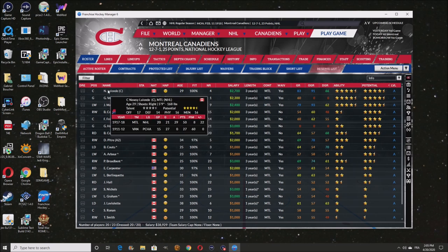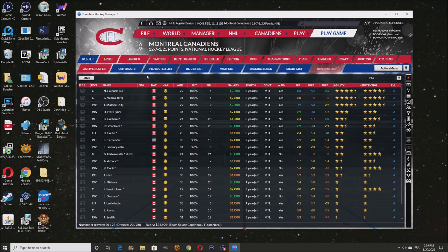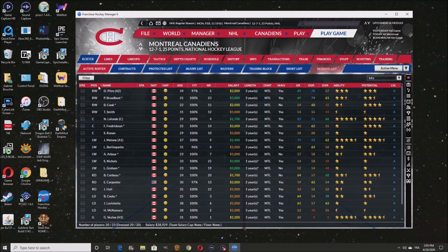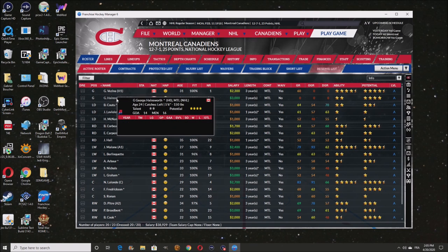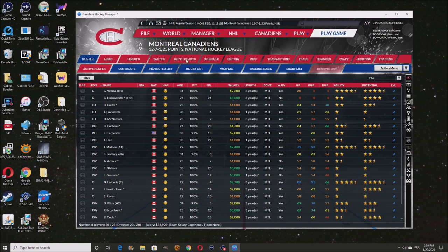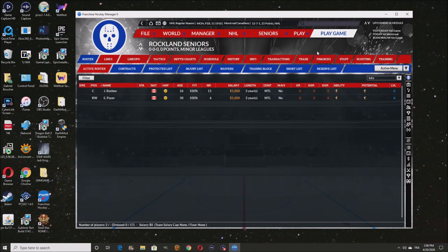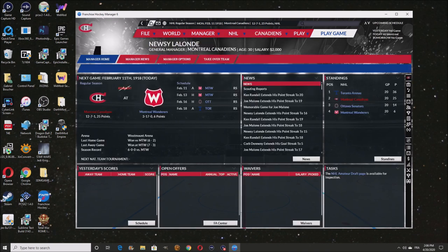We've got a couple of good players here. The goalies — Ainsworth hasn't played a single game. I'm tempted to put him in the minors and make him play at least a couple of games, but we can't do that. We gotta have two goalies the way I set up the NHL.